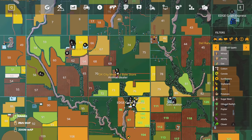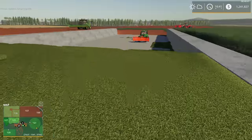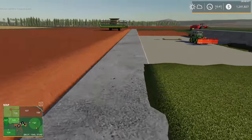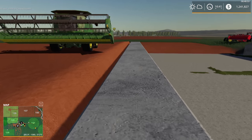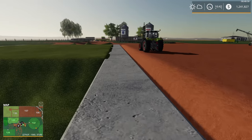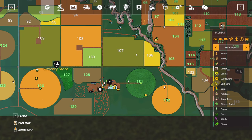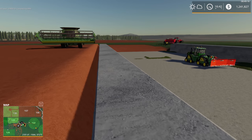We're finished chopping corn for this time around. I'm thinking we'll probably replant some of these fields and have another go at it — I'd like to see this bunker full, that'd be a fun way to wrap up the map. Probably another third or so after replanting. We do have enough money to consider purchasing field 107 right across the road — it's a fairly nice square field, so we shouldn't have to worry about pivots.